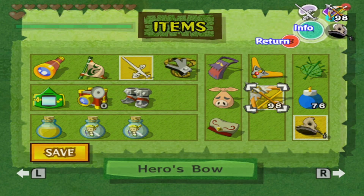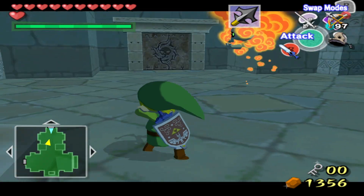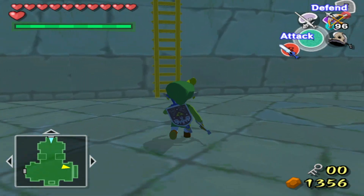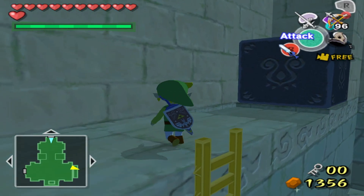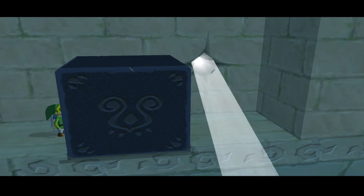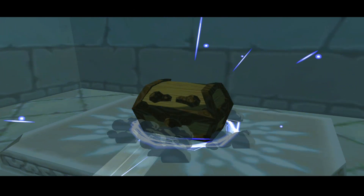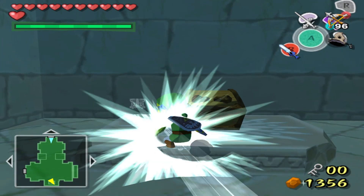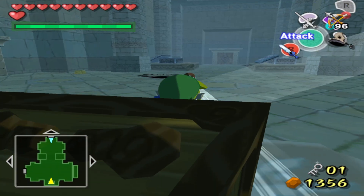I should be able to get the sun to show up. We can move this block up here. Come on, you're in my way. There we go. Easy peasy. My guess is it's probably a butterfly pendant. Nope, it's a key. Excellent. One of three.